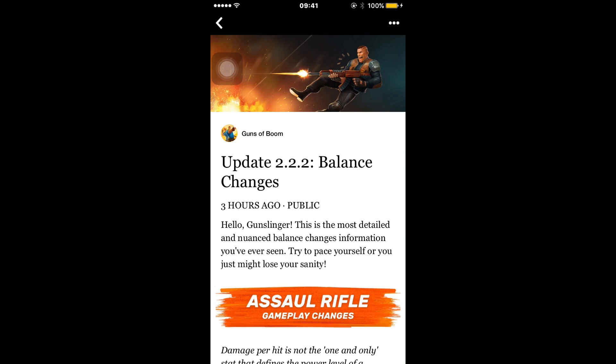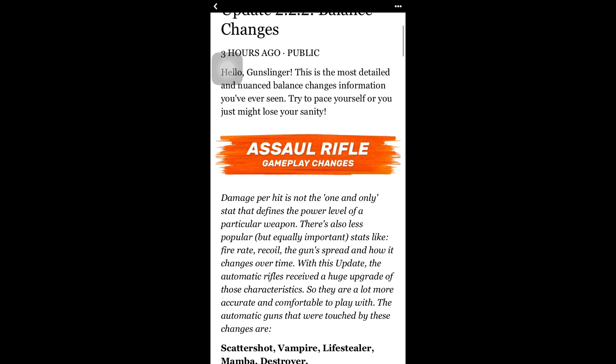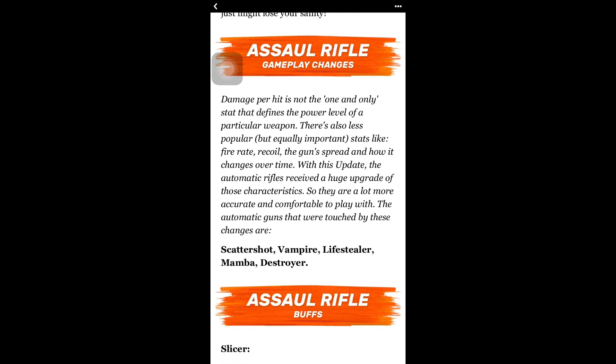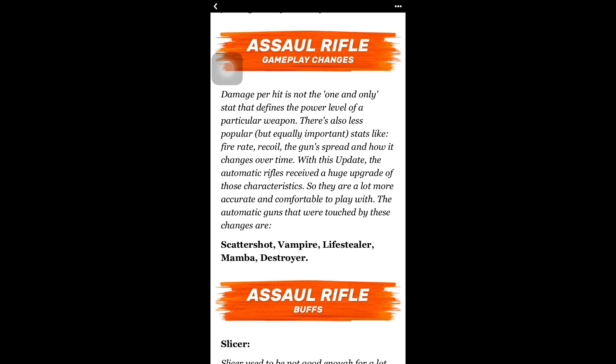Update 2.2.2 notes — there are a lot of changes here so I'll try to go over everything. First, we're starting with assault rifles. This update is already live so you have to update your game to play. Damage per hit is not the only stat that defines a weapon's power level — there are also less popular but equally important stats like fire rate, recoil, gun spread, and how it changes over time. The assault rifles are going to be more accurate and comfortable to play with.